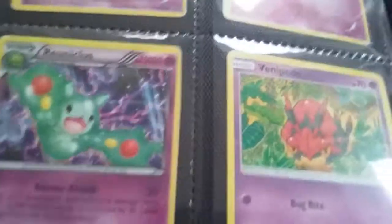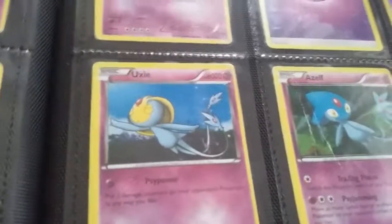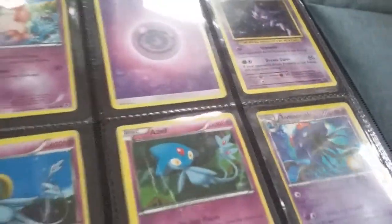Drifloon, Drifblim, Gogoat, Runerigus, Venipede, Whirlipede — normal and reverse Whirlipede, so you can see the reverse foil there. Munna, Musharna, Psychic Energy, Haunter, and Uxie — tell me in the comments if it's pronounced Uxie or Uxie. Azelf, Tentacruel — and Tentacruel is Water type.